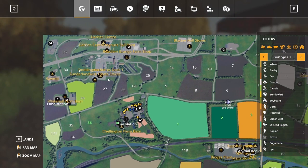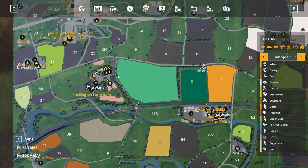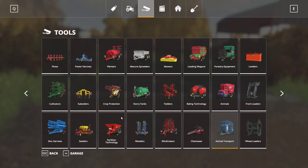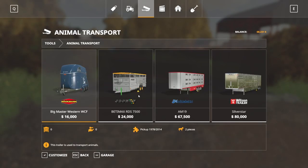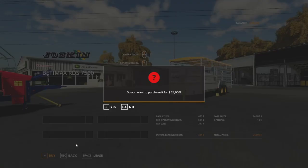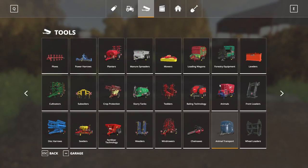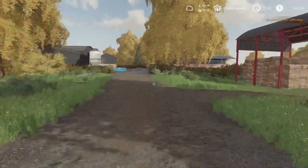Where's the animal dealer on this thing? Animal dealer's down there — okay, I guess that's not too bad. We probably should — it would be smarter to buy that. So we'll go ahead and buy the Betty Max RDS 7000. I think it just kind of makes sense for us to do that. That should hopefully save us money after we do 60 cows.